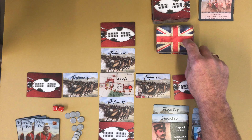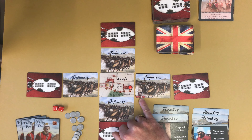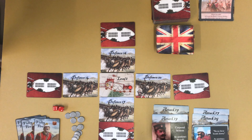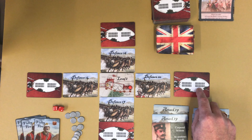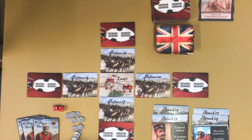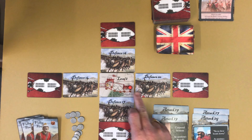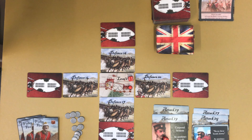On level one you've got six spots to fall back on. Every time you fall back, you can pick up one of these reinforcement cards. If you kill a Zulu card with an icon on it, you get to pick up a new British card as well. You can also add a volley card which lets you roll an extra dice.